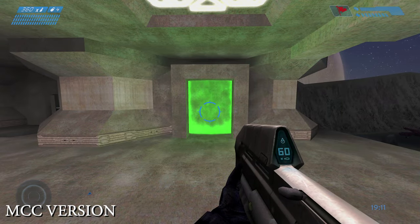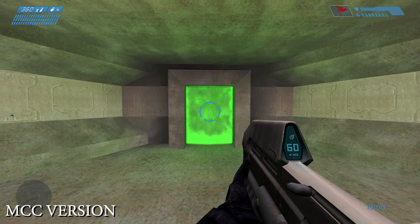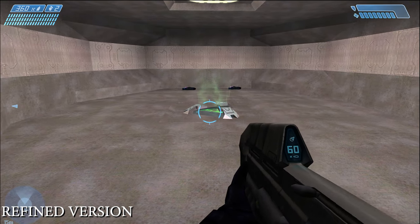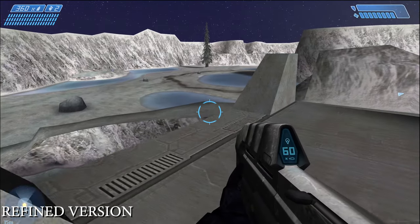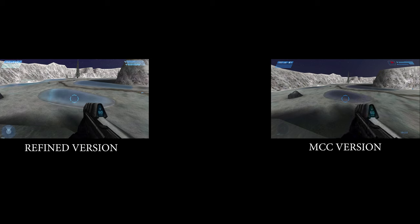On the map Sidewinder, they changed the teleporters significantly. In the MCC version the teleporter is two-way — you walk through and can walk back the same way you came. In the Refined version it's a one-way teleport — you can't return to where you came from. I'm not sure what I prefer, honestly. Also on Sidewinder, the ice color appears darker in the MCC version while the Refined version looks more light blue — I kind of like the Refined version for this; it gives a nicer color while the MCC version looks a little off.